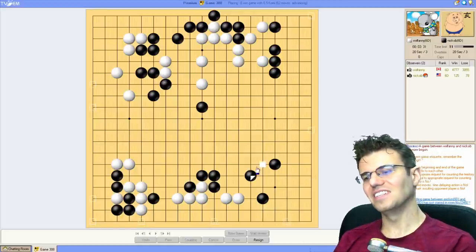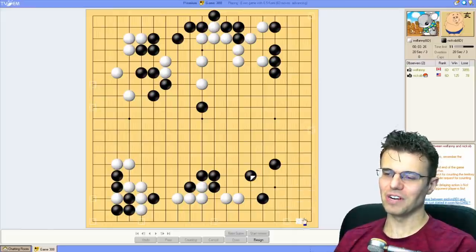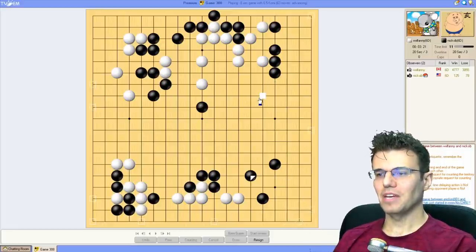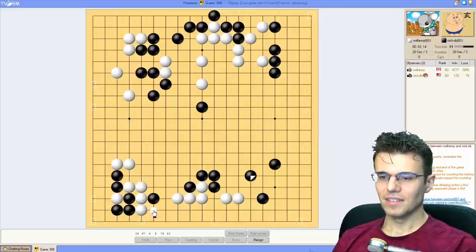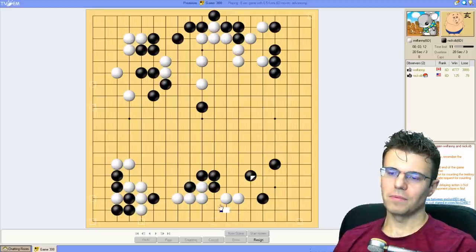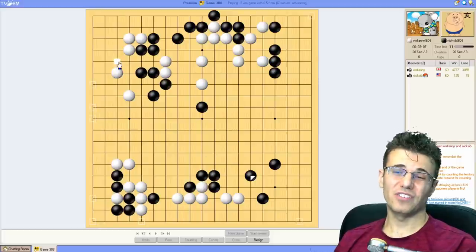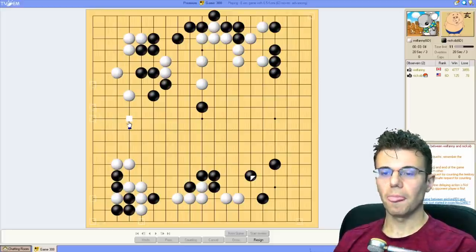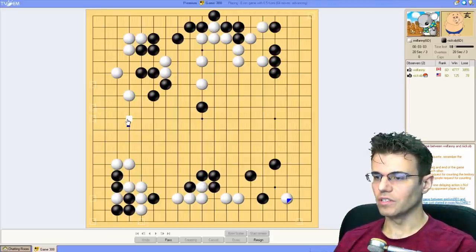This is a stupid shape, right? White can still do whatever white wants in here - this doesn't help defend the corner. But man, does it make this area start to look large. White looks like he's going to get about 20 points here. After all this, I'm much more inclined to come back and invade over here. I think I can play this soon - there's the corner move we talked about.